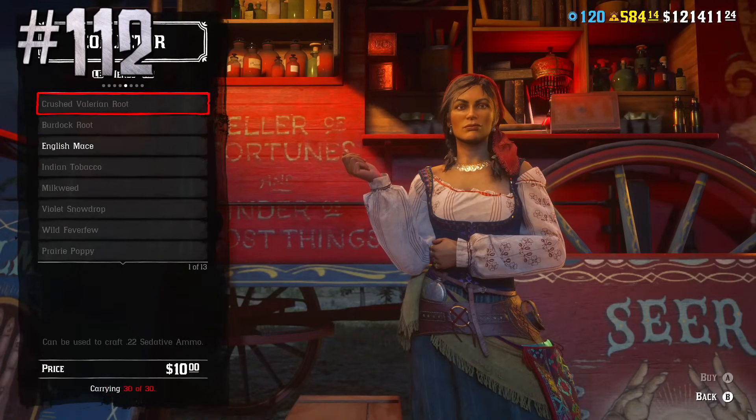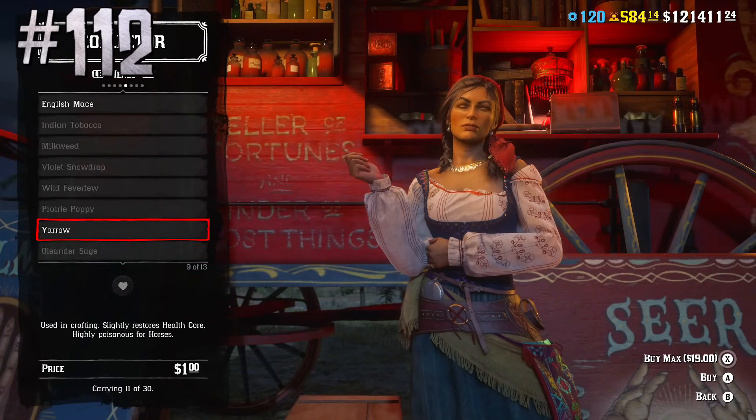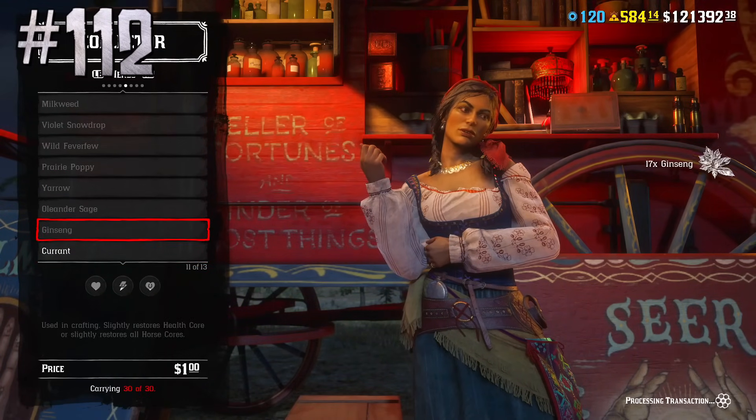Madam Nazar sells different herbs and flowers that can be used for crafting tonics, including ingredients for the special health cure — the best tonic in the game. And it's not necessary to have the collector role to buy it from Madam Nazar.